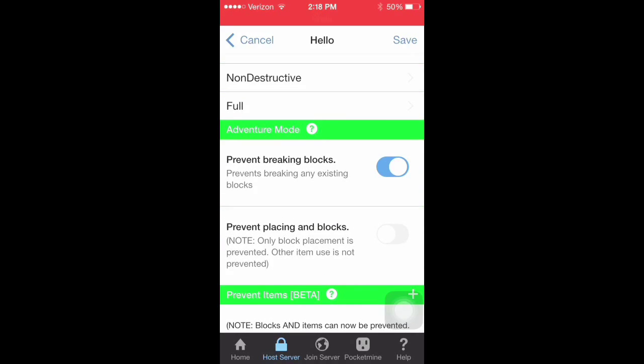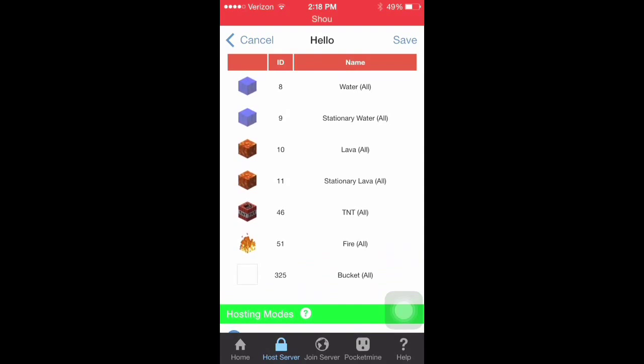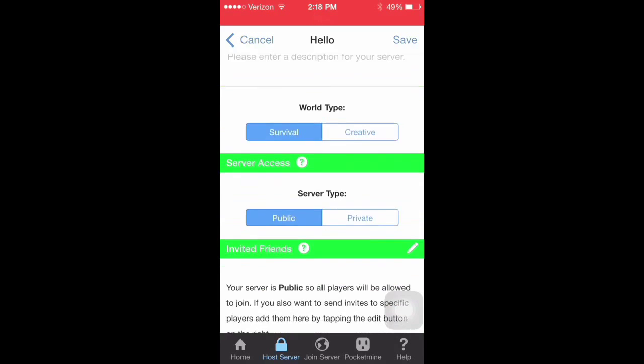You can also turn it on to adventure mode, which means that no one can destroy your world, and you can ban any item from your world, such as water and fire. There's just so many things you can do while hosting with this application. When you're done editing your server, just press save on the top right corner.